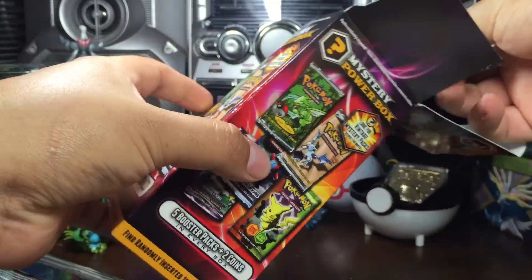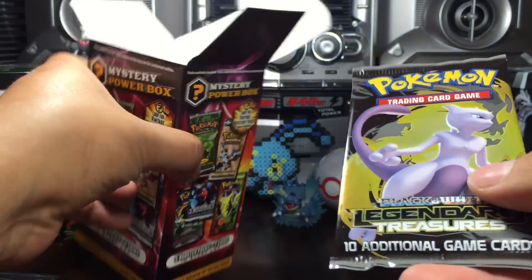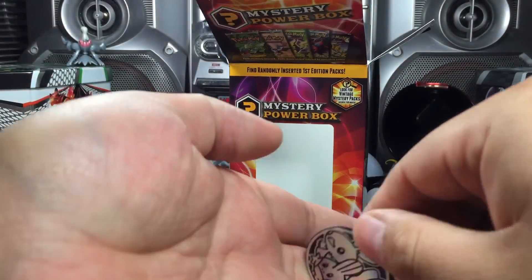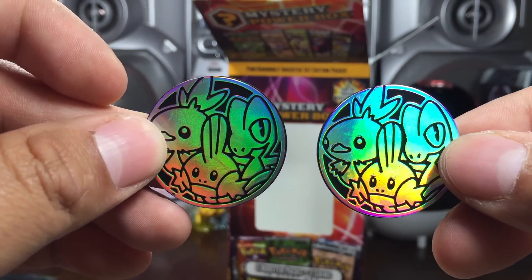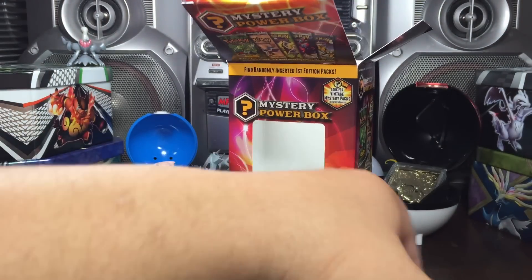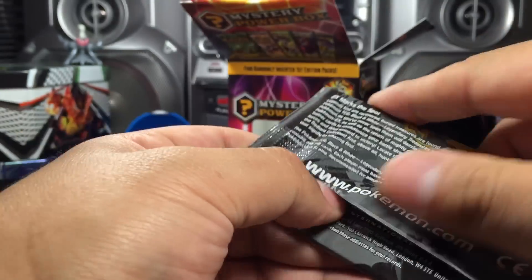The last pack of this mystery power box is none other than Legendary Treasures - Mewtwo makes an appearance again! Let's check out these coins real quick. We got the double ones - the double Torchic, Treecko, and Mudkip coins. That's like my 800-coin Mewtwo. Let's finish this off.